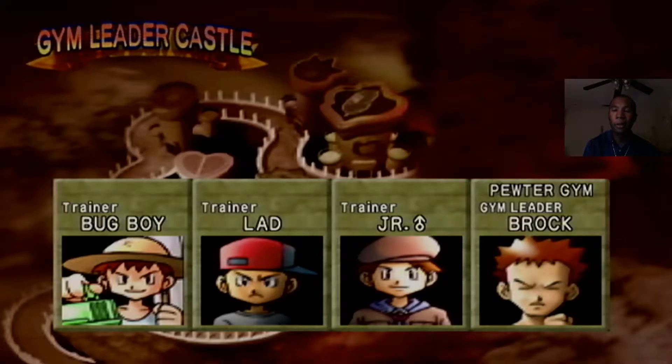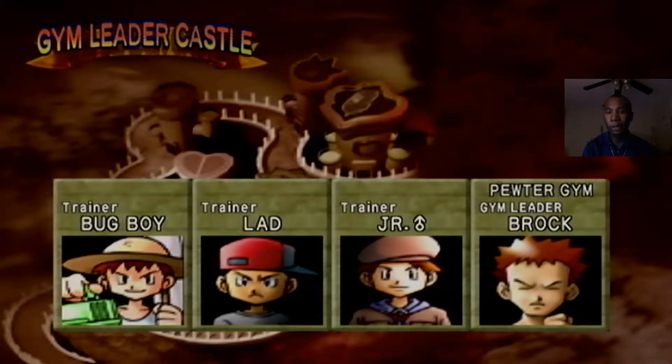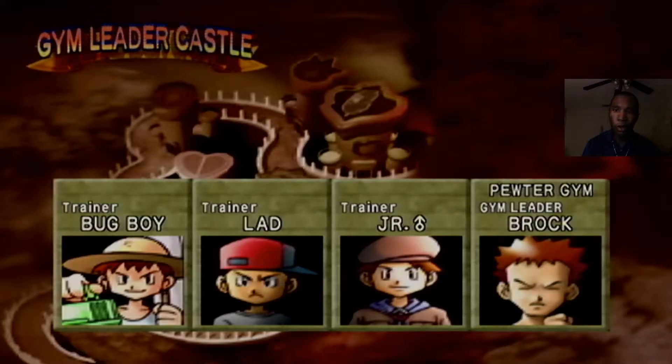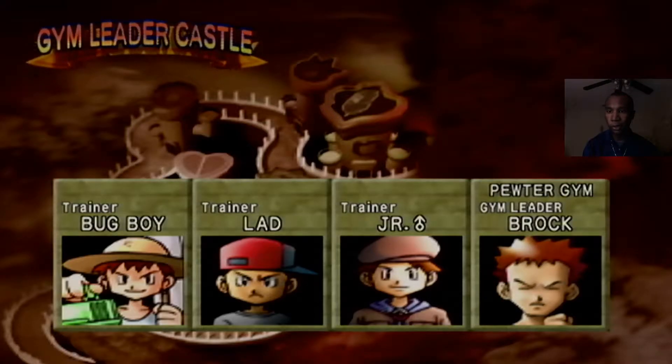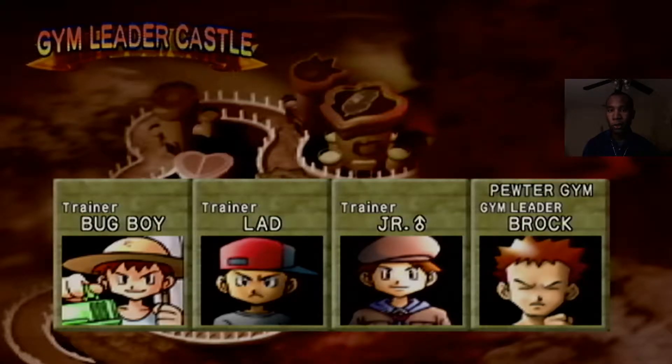Apparently the way the trainers are decided is based on how they're set up in Red, Blue, and Yellow. On the way to the Pewter Gym you fight a lot of bug boys — youngsters and junior male trainers — so that's why they're set up here as well. We have to do four battles in a row to get the badge, and there are no continues in gym leader castle, so if you lose you have to start all the way back from the first trainer.